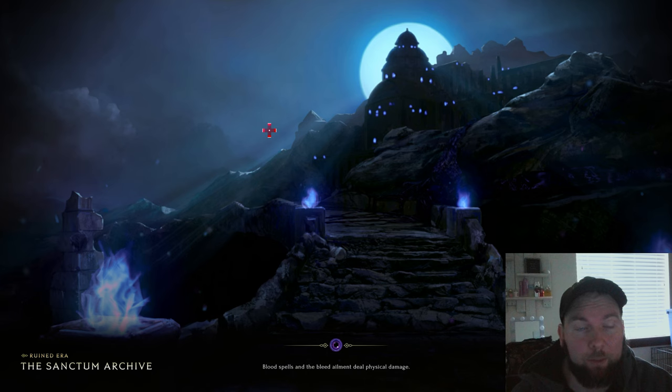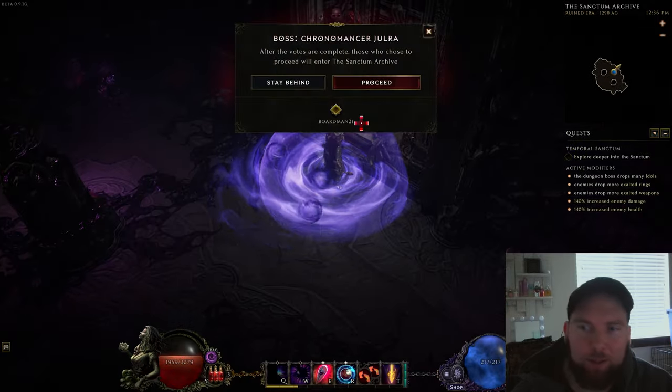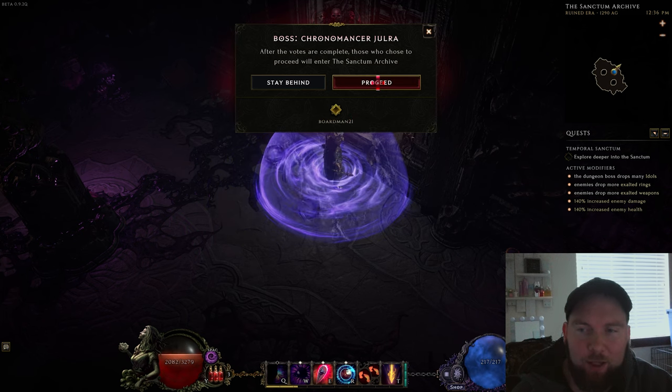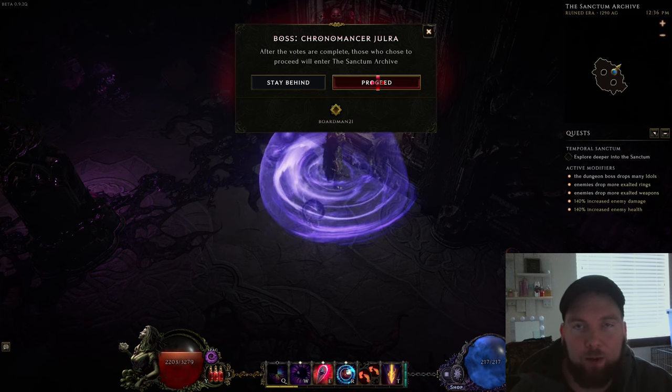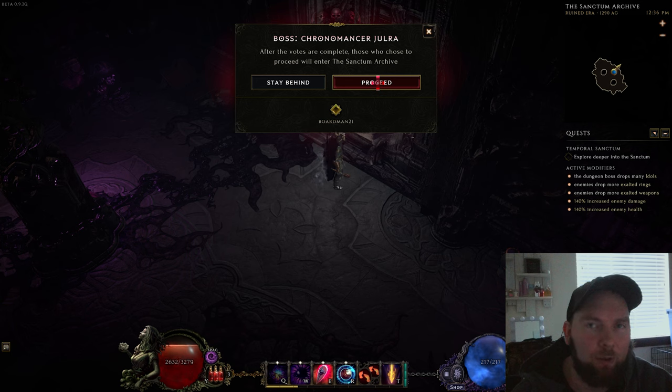Once in the final room, you'll be asked if you want to proceed to the boss fight. We're going to say yes. This is going to be the boss fight — the Chronomancer Jura. Jura is always going to drop you an LP item, a unique with at least one LP on it, so that you can use the system behind it to create legendaries.